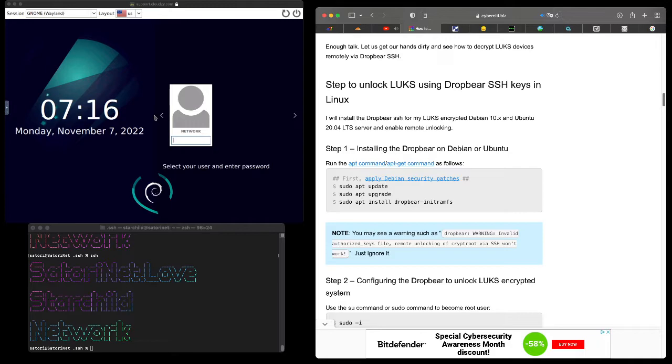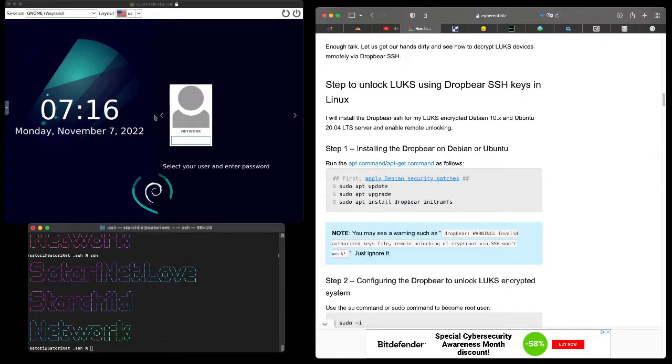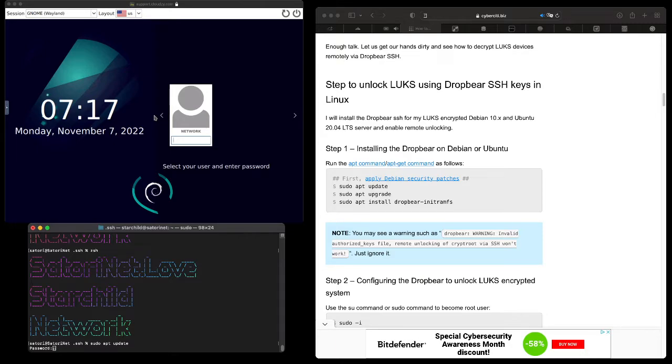This is important because if we want to reboot our system, we're not going to be able to do that without using the VNC window at our host. We want to be able to do that from a shell over SSH. Dropbear is the tool that will get the job done — once we set it up, we can use the same keys and SSH a separate server to unlock the drive from our home terminal. So we're going to start with these steps and run sudo apt update.